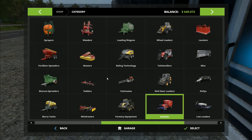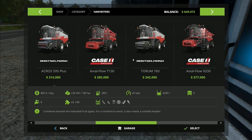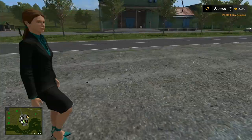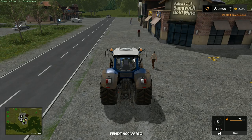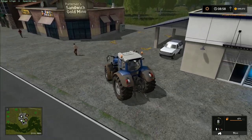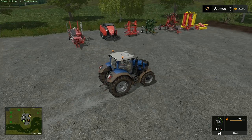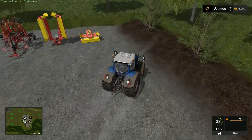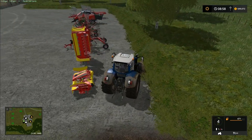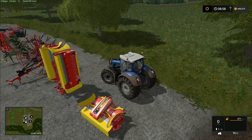We're down to 650,000 and we're going to be getting a combine. I'm guessing it'll be around 300,000 for the combine and header — maybe a bit more. That's potentially going to leave us with around 300,000, and we'll spend whatever's left on sheep. So we're looking at quite a bit of money being spent on sheep. We have all the grass equipment lined up — we're not doing hay, just some grass cutting, rowing it up, and then it'll go straight in for the sheep.